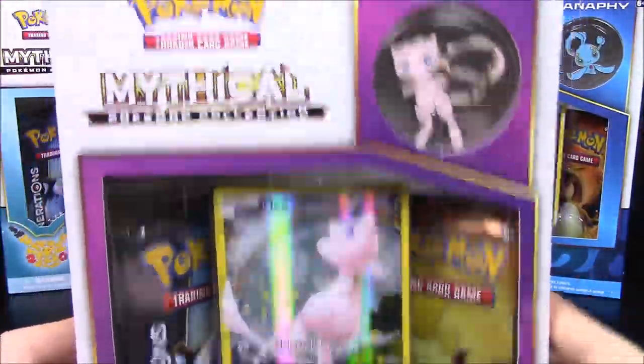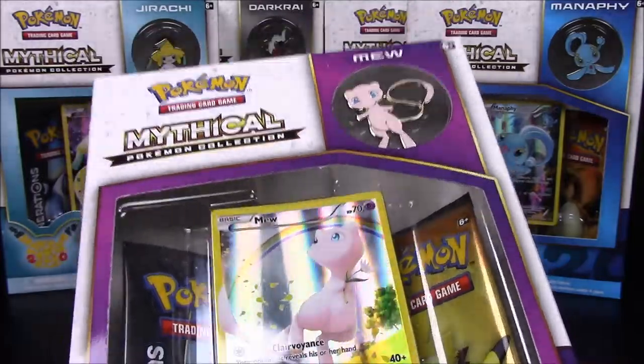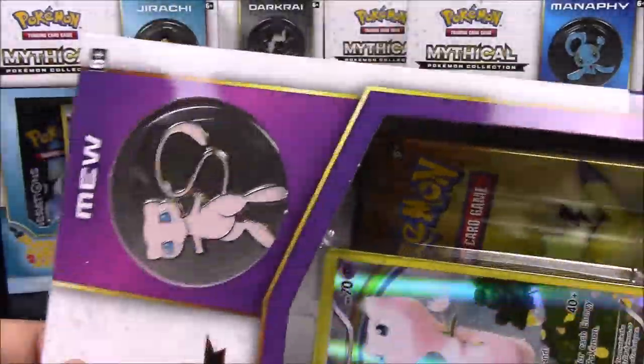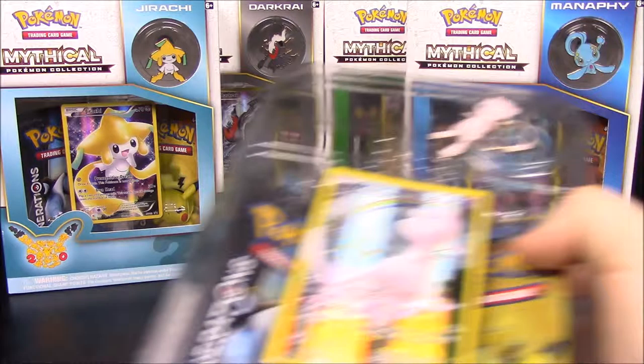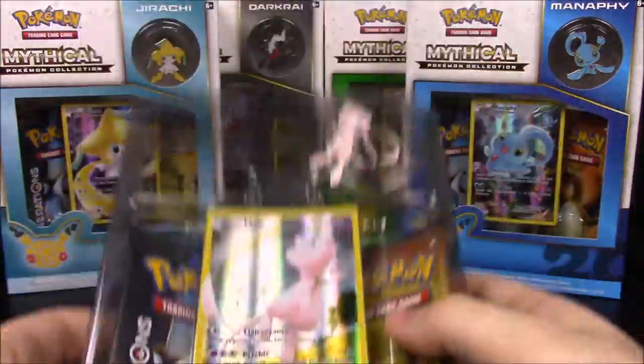We'll go ahead and start with Mew because we're going to go in the order they came out in Generations. Mew was the first generation, so we'll start with Mew first. Here is the inside of the pack.